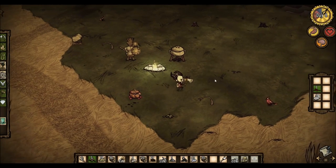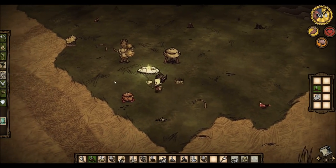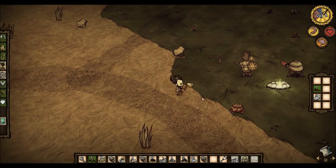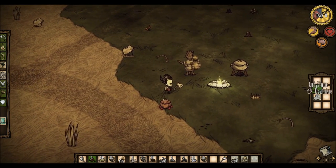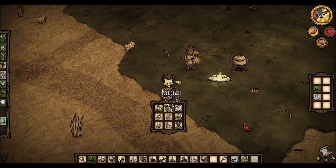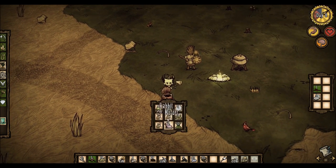Hey guys, welcome back to Don't Starve. We're exactly where we left off in the camp, just started our day off, waiting for the rabbit traps to get filled up and deciding what we're going to do. We've got Chester — we already have rabbits, mandrakes. We need to start building our base up. That's going to be pretty important.